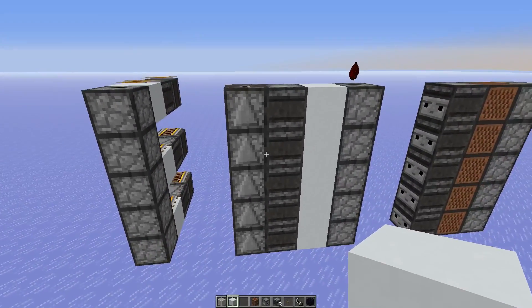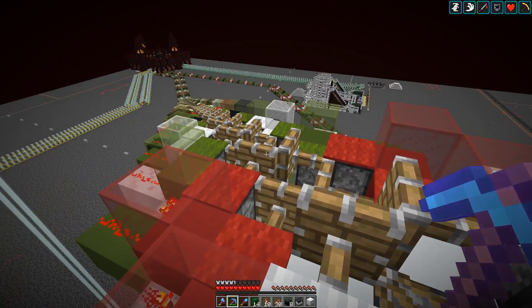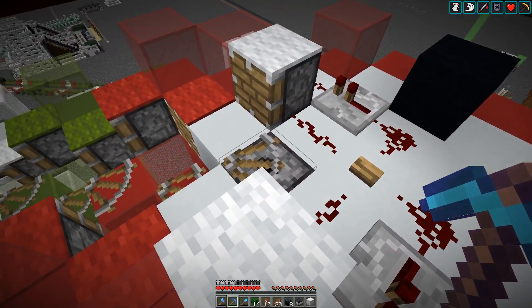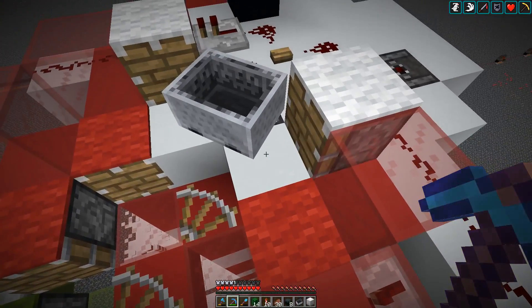I also made this mistake in survival, so that's why I had to come back to the creative world. The dropper tower should be functional now. Let's check it out - let's send a minecart. Should take a couple of seconds as there are a lot of signals to travel through. There we go! And this piston also got triggered, which is not a problem at all.